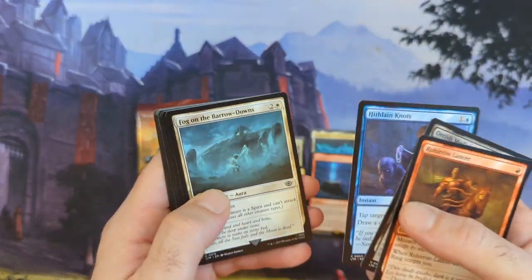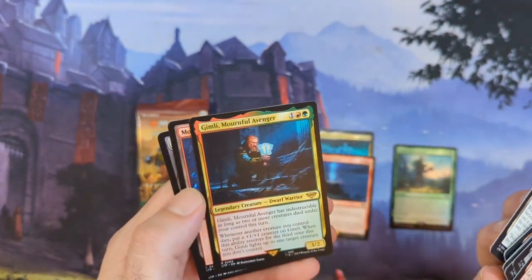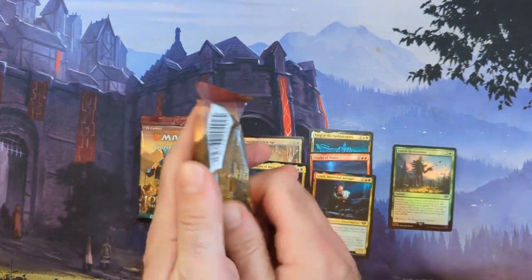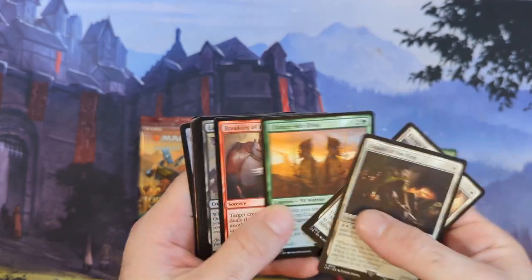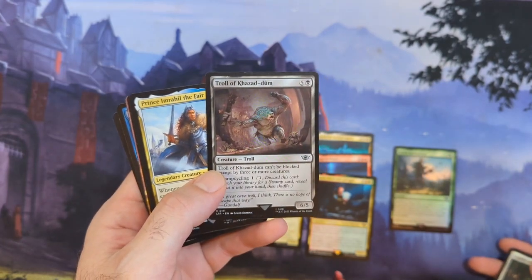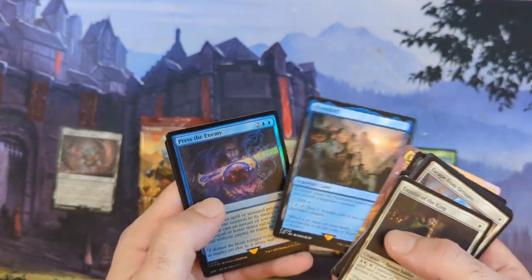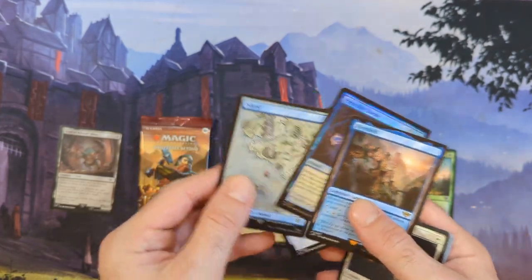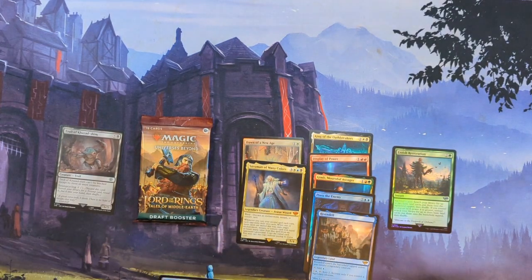Last time I started doing that I spilled water on the table, so we'll stop right there - no water on the table this time. Mournful Avenger. Six draft packs, what do you expect? We got a Commander Masters collector box after this so we can't get too greedy. There we go, we get a land cycling card - Swamp cycling for one generic, very awesome. Rivendell. Two rares, one mythic, one foil.